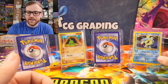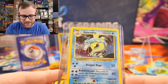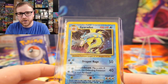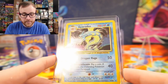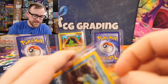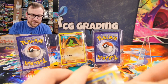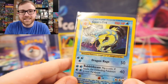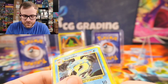We're going to start with a base set unlimited Gyarados Holographic card. This is not the 1999-2000 error edition — this is the regular 1999 unlimited version, number six of 102. I picked this card up off of TCG Player for $1.70. It was listed in near mint condition and it actually did come in near mint condition. I was really surprised whenever this came and it was in such good condition.